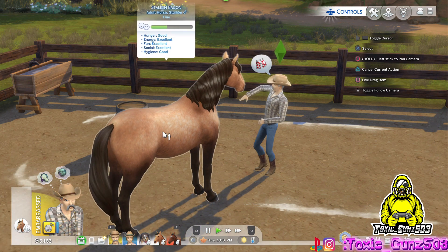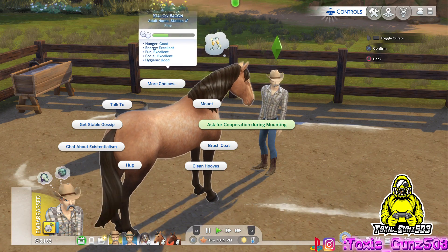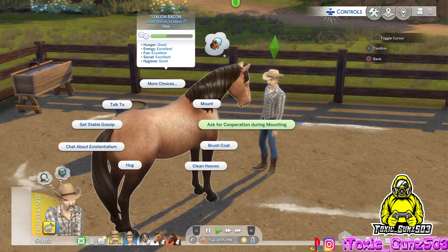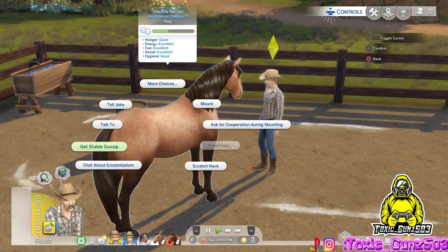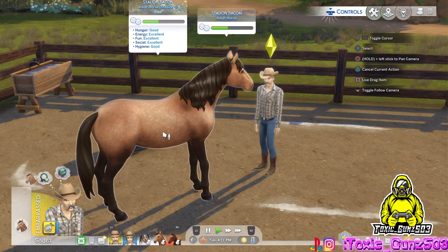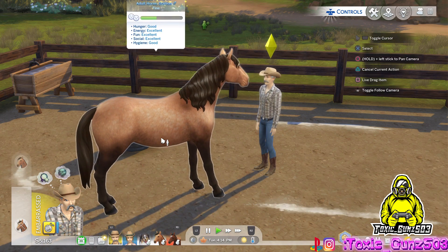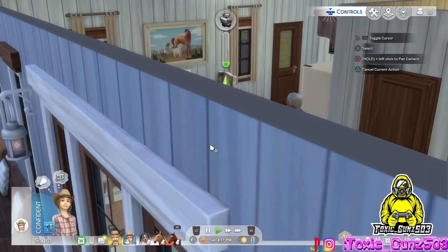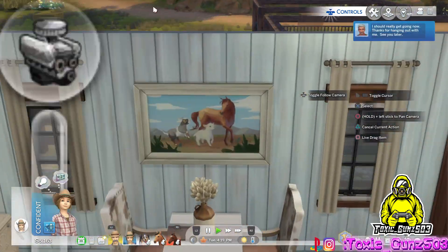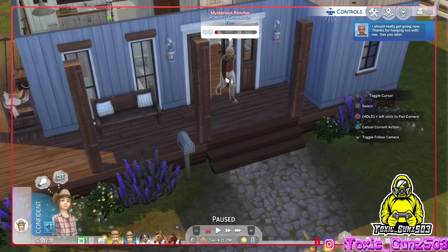I think that's what it is in real life too — you gotta build yourself up. Ask for cooperation during mounting, give him some neck scratches. There's a mysterious rancher NPC who showed up — Roberto Crinkle Top. Man, no one asked you to come here.